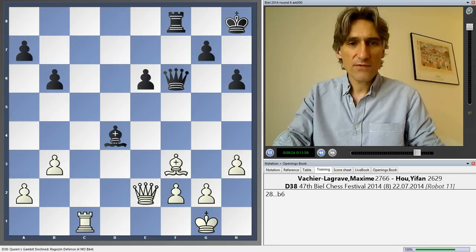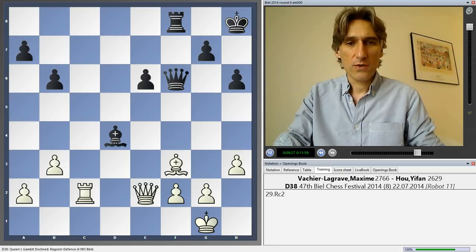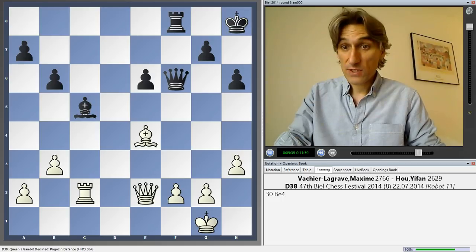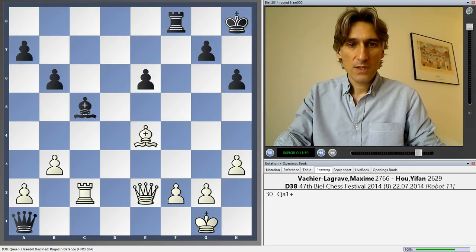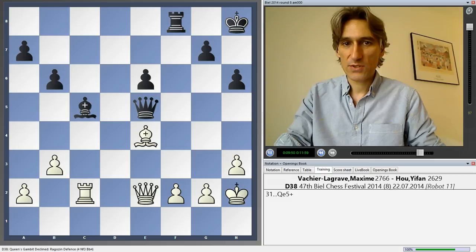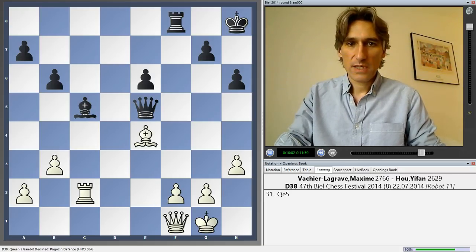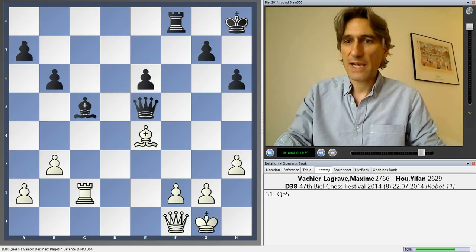Now he played rook c6. Let's see what happens if rook c2 — with the threat of bishop e4. But in fact black is fine here. If black reacts quickly, queen a1 check is a good move. If the king comes to h2, there are problems. Queen e5 check is good enough, simply repeating the position. After queen a1, queen f1, queen e5 — black is active enough here.